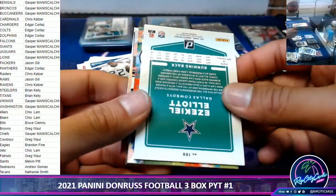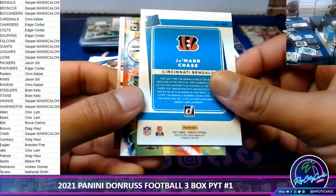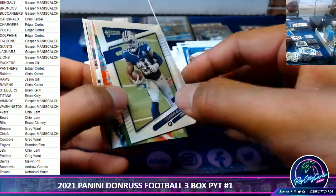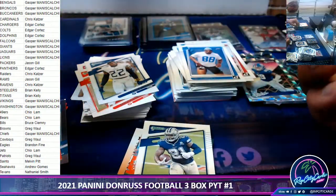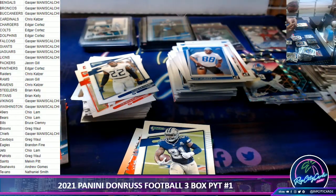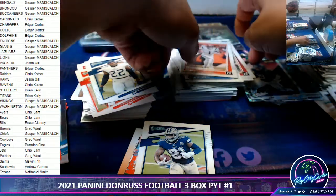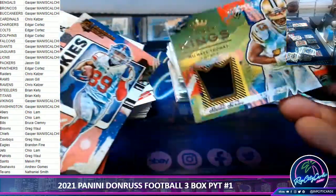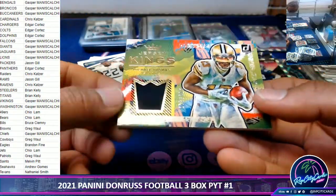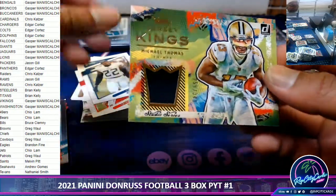Derrick Henry. And we have a Jamar Chase — let me see that. That's the base. Zeke, and a Jersey Kings Michael Thomas numbered to 349 for the Saints.